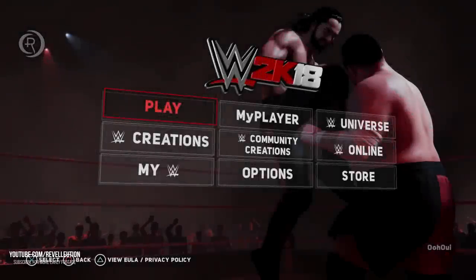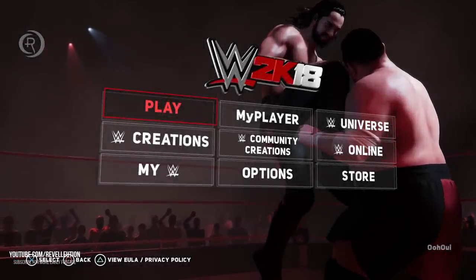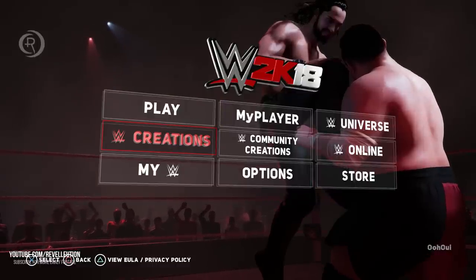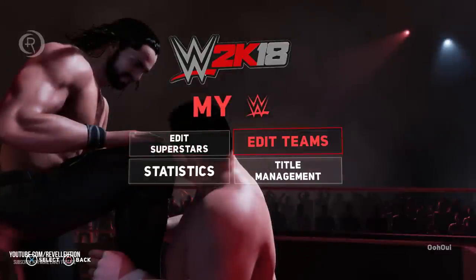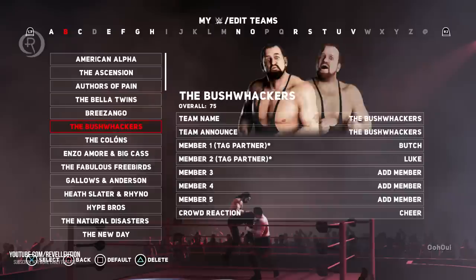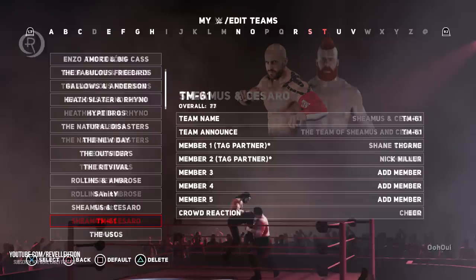Hey and welcome back to the Revolution. I just wanted to share this awesome little glitch or easter egg that I found this morning. Most of you already know that the Miz and Miztique mixed tag team entrance isn't in the game as a selectable option, but there is a neat way around it. If you follow this tutorial, you'll be able to recreate that entrance with just about anyone you want.